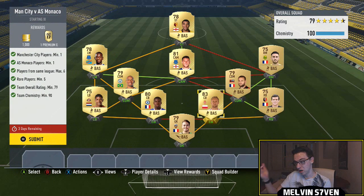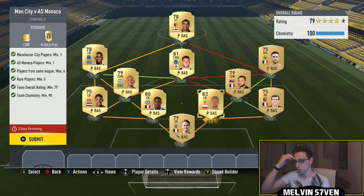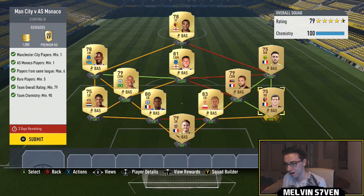What you want to try and do is get a French Monaco player, because it's easier to hybridize. Glik doesn't get full chem in this squad but everyone else does. You could easily switch out a couple of players. You just want to literally split the leagues — Ligue 1 on one side, Premier League on the other. This is one of the easier ones; you probably don't really need much of a solution for that one.